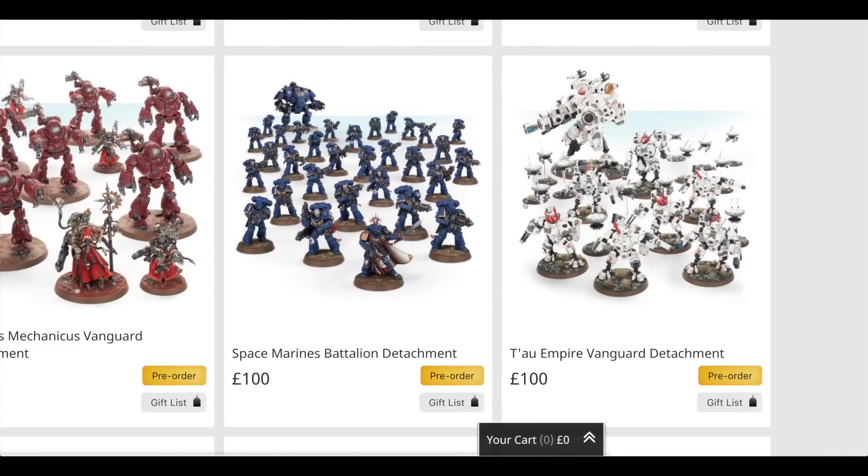The Space Marine Battalion Detachment includes a Captain for £22.50, three boxes of Intercessors at £35 each — that's £105 in total — and one Redemptor Dreadnought at £40. So that would be a whopping £167.50 if you were to buy all of these models separately. If you've already got quite a few squads of Intercessors, the Captain, and maybe a Redemptor Dreadnought, there's really no point unless you're starting a new chapter.